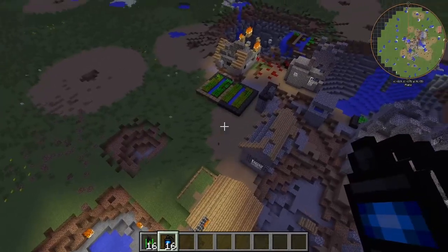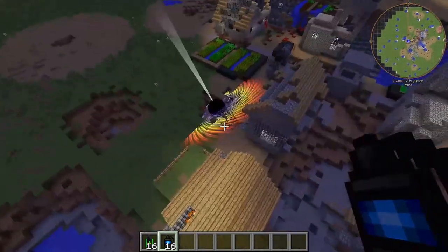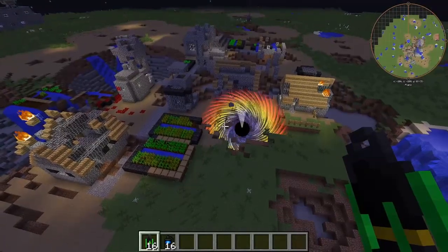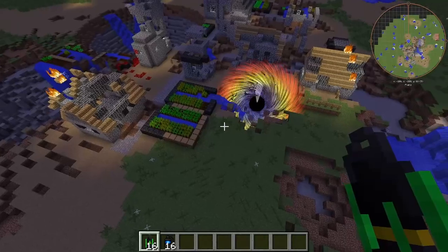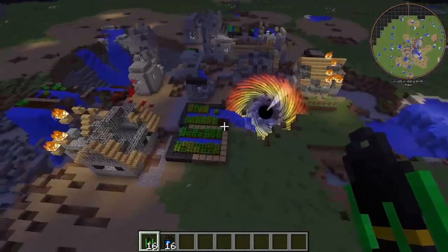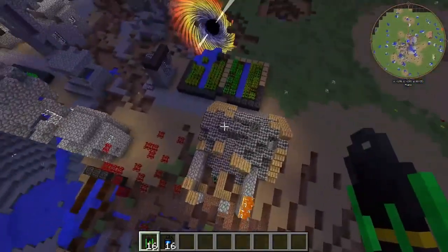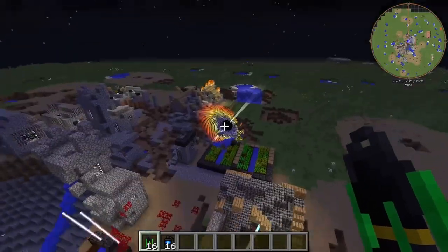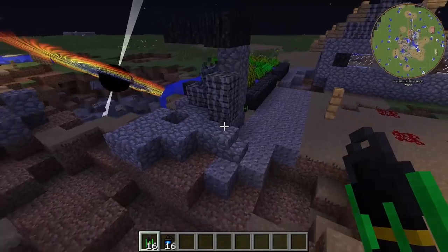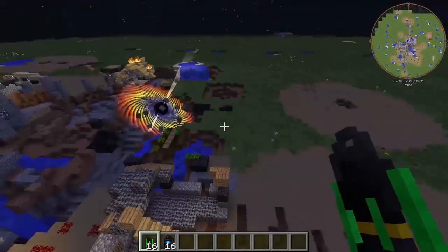We're going to go with the black hole grenade first. Look at that — he's such a small little guy. The grenade does not work if it gets sucked into a black hole. I want to see if energy things get affected by the black hole without getting sucked in themselves. I can't tell — this is very, very interesting. Oh, that is red. It dies! That is cool. I mean, it is light, so I guess that would make sense.